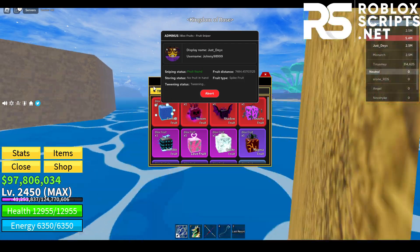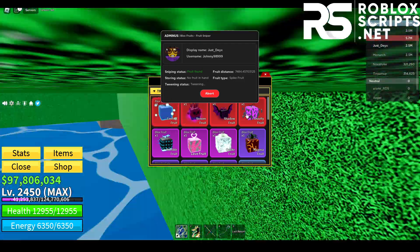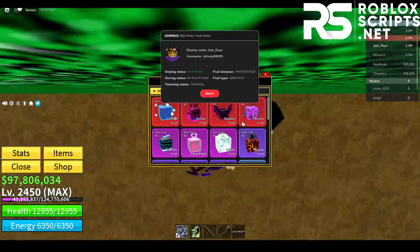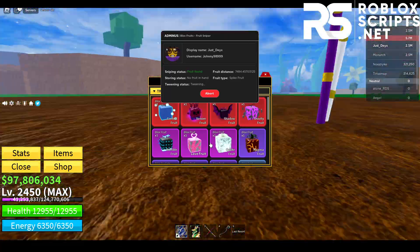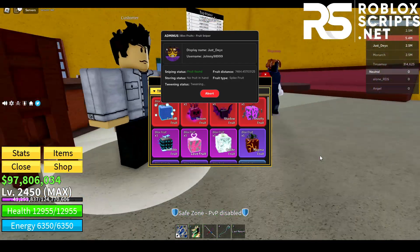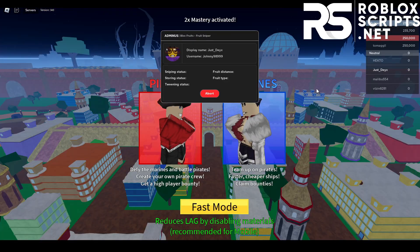I have like 24 fruits in my fruit tab right here, including Control, Venom Fruit, Shadow Fruit, Gravity Fruit, Rumble Fruit, Love Fruit, and Quake Fruit as well. You can get all these fruits using the script. So yeah, that's it for the fruit sniper.